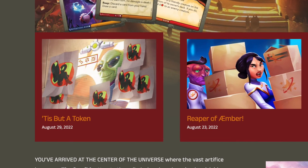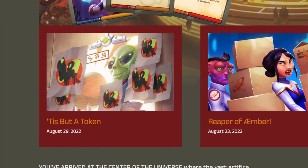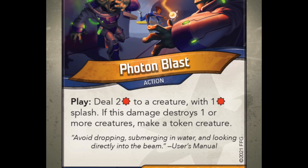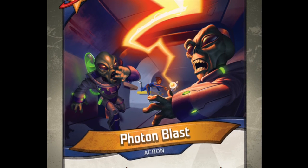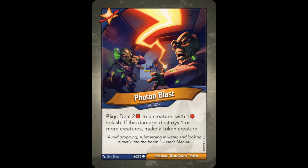The article also included a few new spoilers. In Star Alliance, we have the new common action card Photon Blast, reading: 'Play. Deal 2 damage to a creature, with 1 damage splash. If this damage destroys one or more creatures, make a token creature.' It's another card that makes token creatures, this time with damage involved. The direct damage is nice to have, and rewards you with a token creature when the damage is used to destroy something. I feel like this card could have been better with an Ember Pip, but it's still neat nevertheless.